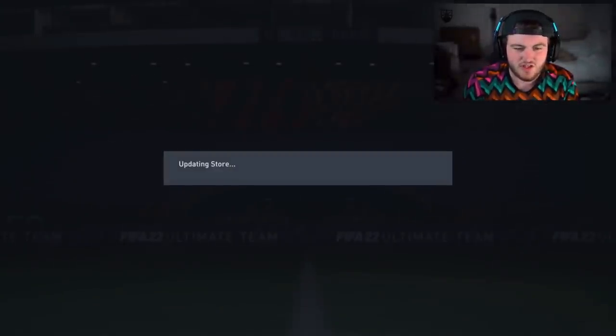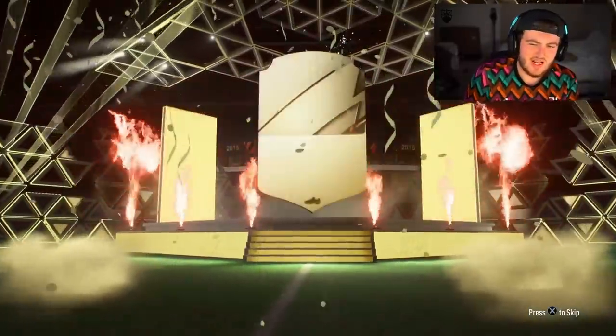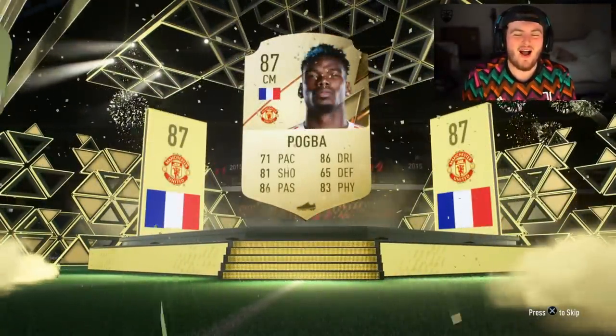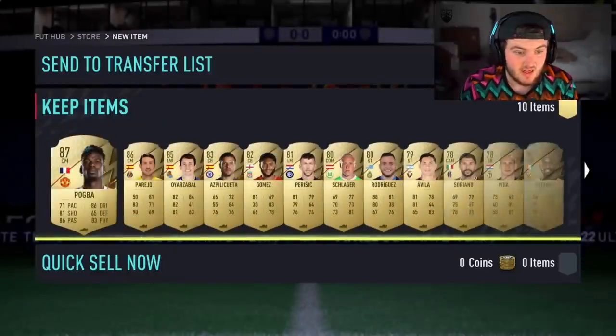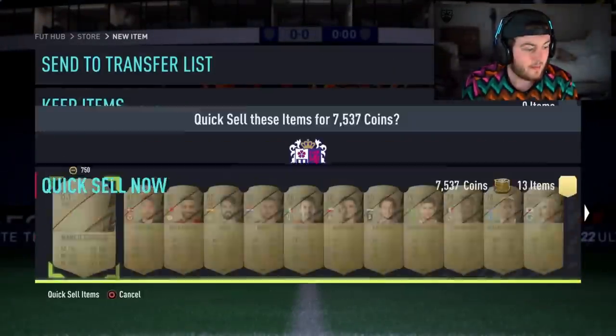He's done an absolute shift warming that Chelsea bench — he's kept it warm for the players. He should have got a Team of the Season. It's a walkout, 86 to 88 — Pogba. I thought Pogba might have got a Top Moments for his opening game of the season against Leeds where he got four assists. It was a crazy game, but apparently not.